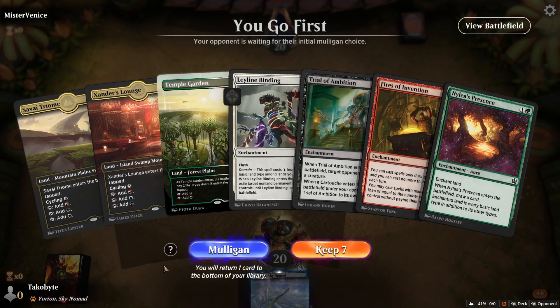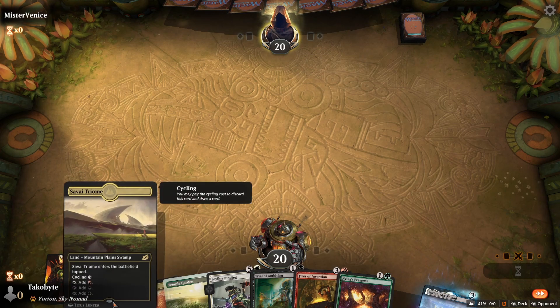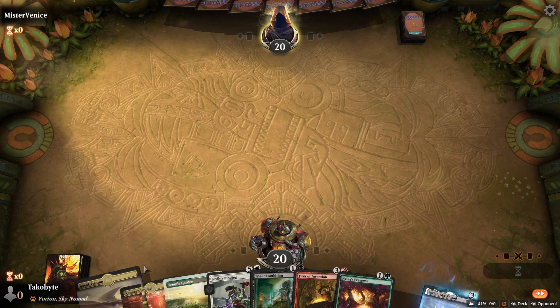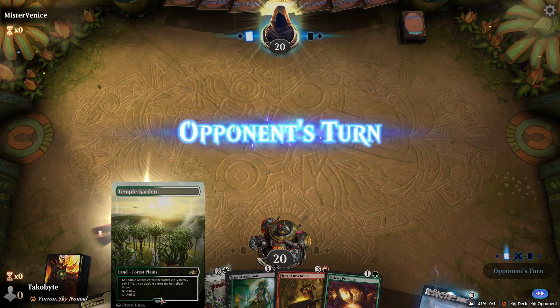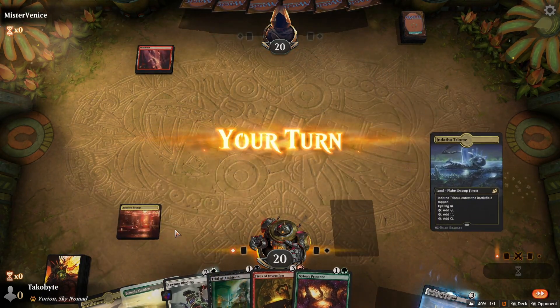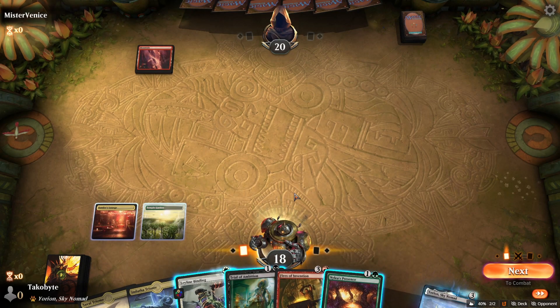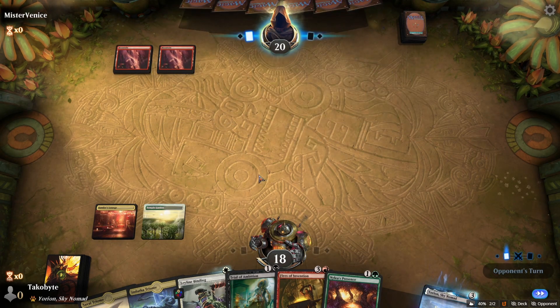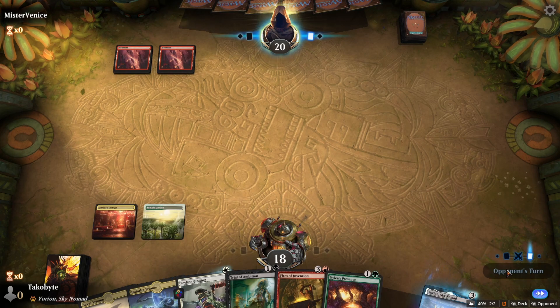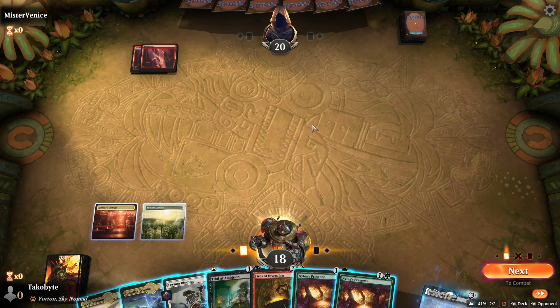Okay, this is a good hand I think. We have Savai Triome which is Mountain, Plains, and Swamp, but for Leyline Binding to come in at lower cost we do have to play Xander's Lounge because we have a Temple Garden. Now if we play the Temple Garden now it's at one mana.